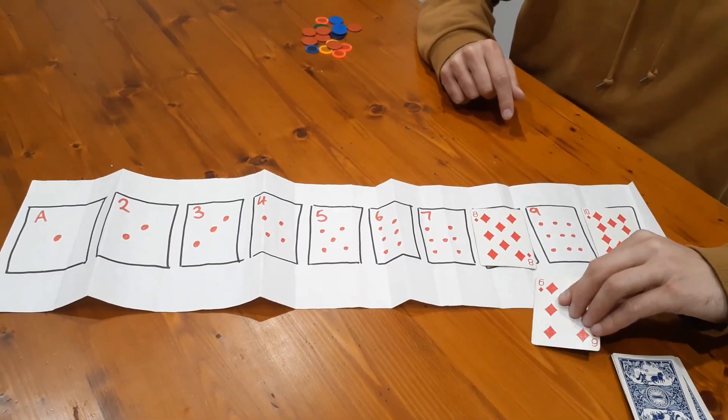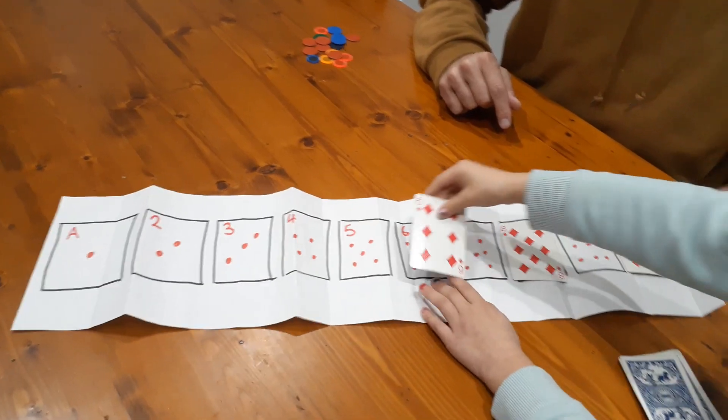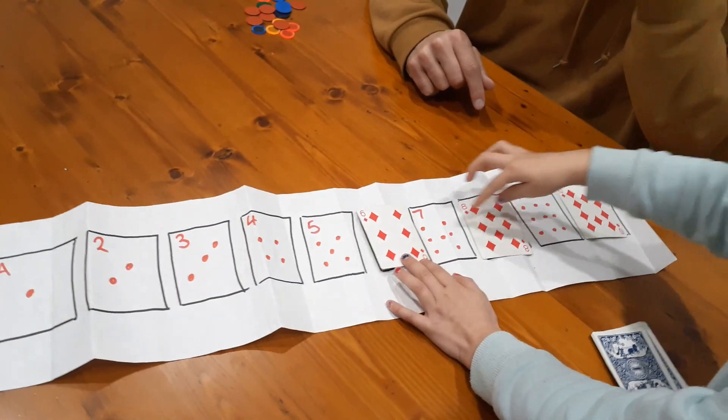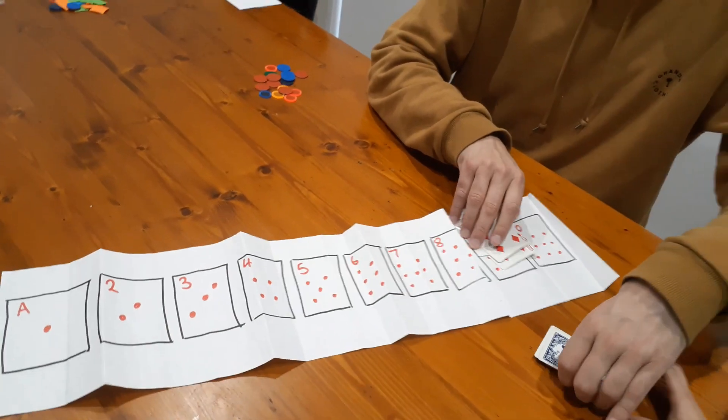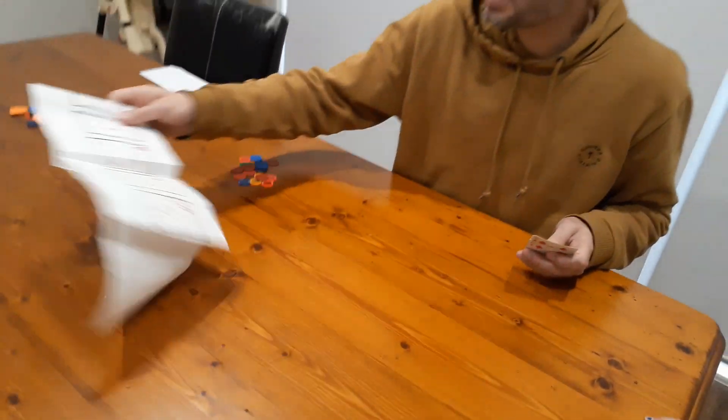It was a six — so was that a good decision? Yes! If the cards had been seven and something else, I probably would have played. So that's two turns shown using the number line aid.